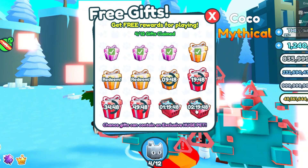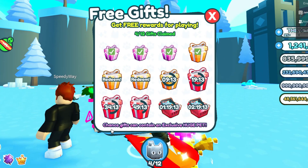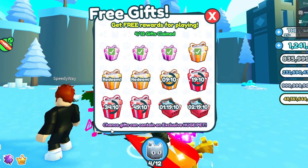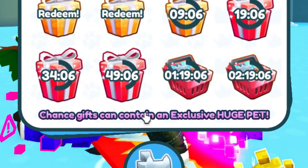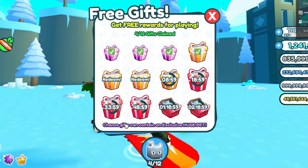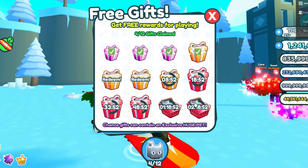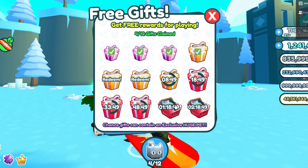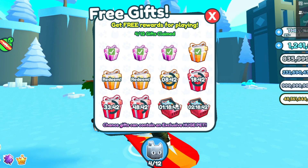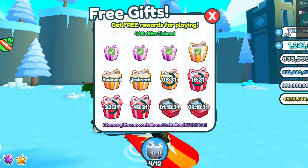If I stay in the game for ten, twenty, or thirty-five more minutes I'll get all of these gifts. At the bottom of the screen it says 'Chance gifts can contain an exclusive huge pet,' so you can actually get a huge pet for free just by staying in the game! I'm not exactly sure which ones are the chance gifts — they could be the red ones. These ones with diamonds and shopping basket icons might be the chance gifts.